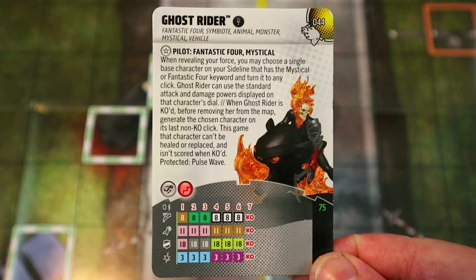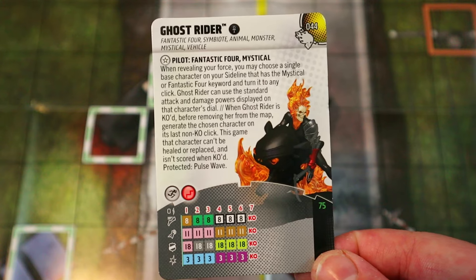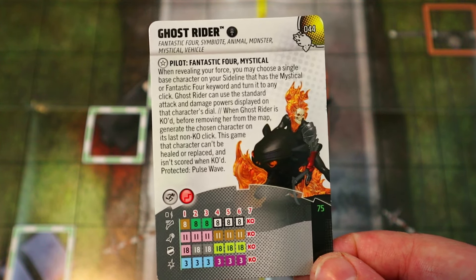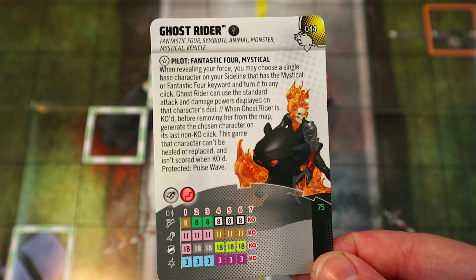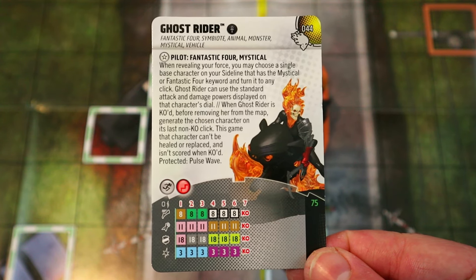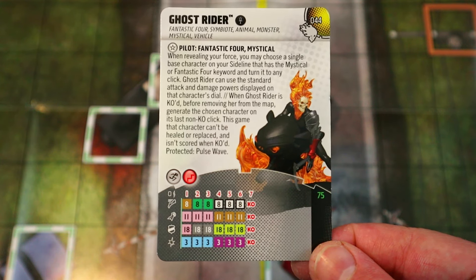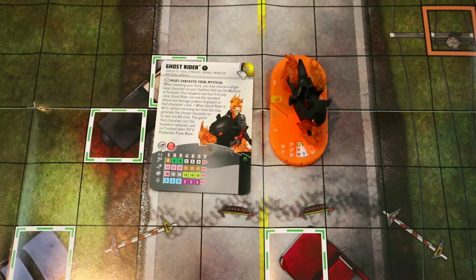You probably want to give her a Rider as a pilot — like a Death Rider — so when she's KO'd and the pilot pops out, if the pilot gets KO'd she can come right back on click number one at full health. You lose access to the pilot abilities but you get a whole new character. She has good stats with improved movement for Elevated, Hypersonic, 11 Precision, 3 damage, 18 Invincible, Prob, Charge, Flurry, and Close Combat Expert on the back half.